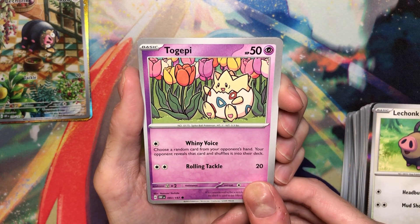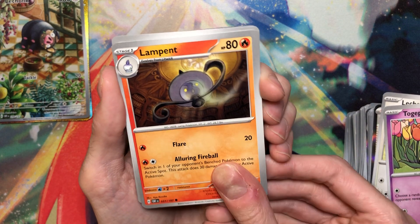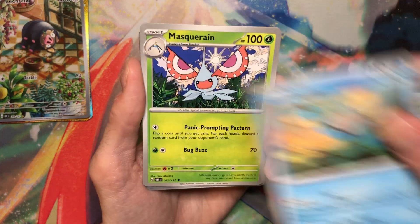Oh, the Togepi — that art's really cute. Just Lampet by Ayo Kusube — that's a classic artist. Gloom. And the Gloom Art Rare is really nice too. I want all the Art Rares in this set.